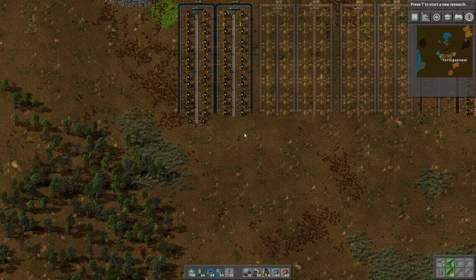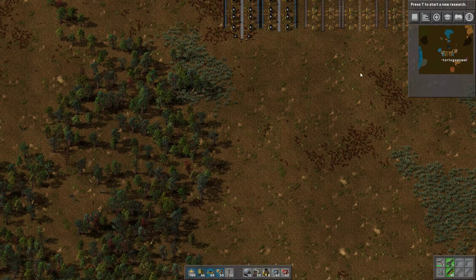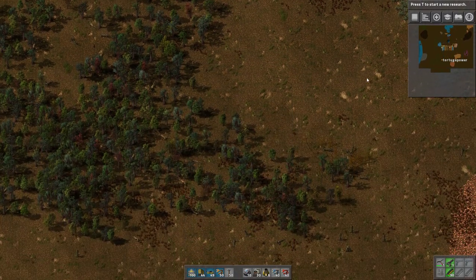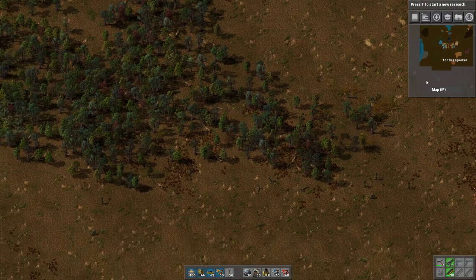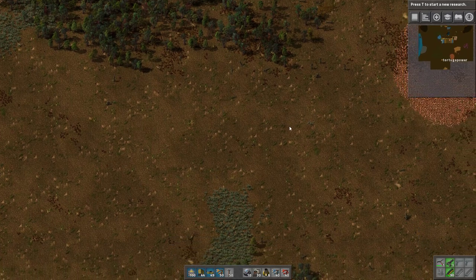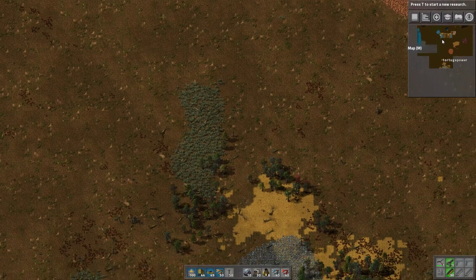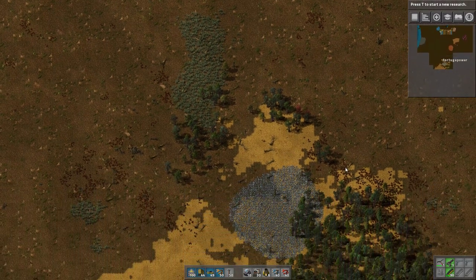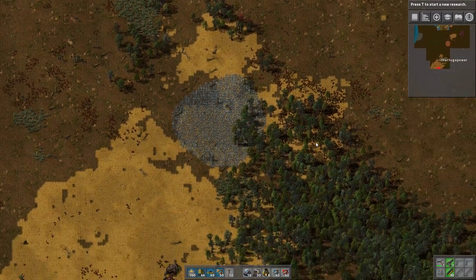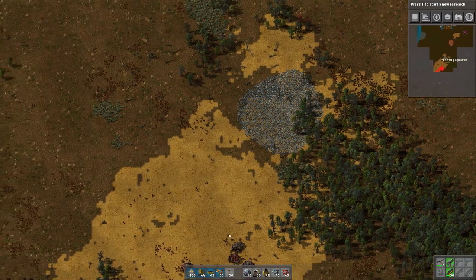Now what are the things we're going to do in this episode? One: we're going to establish our main bus. To establish our main bus we need to figure out where it's going to go. I have already scouted around the map off camera. When I first loaded up different seeds to test them out I explored the map. It's a good idea when you want your main bus to run in a direction to go ahead and see what you might run into. If we run south, looks like mainly what we're going to run into is a biter base.